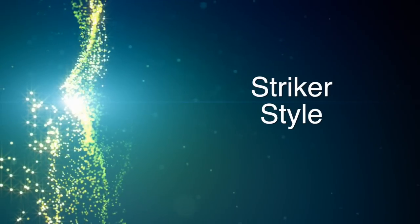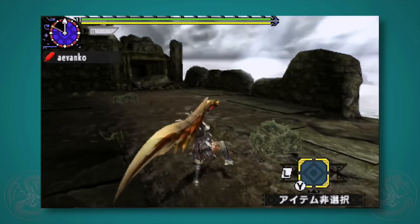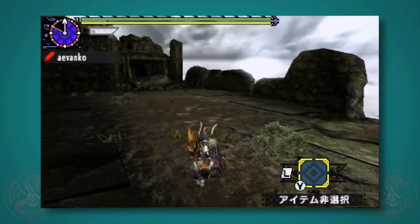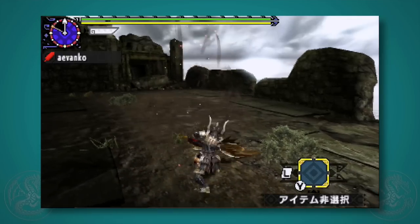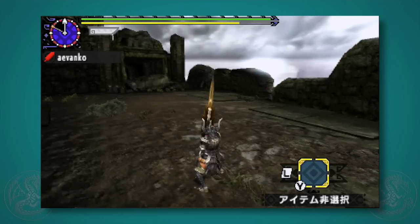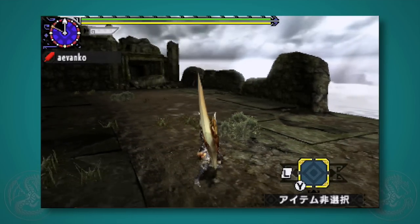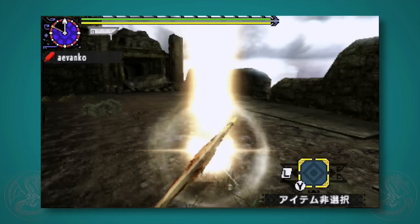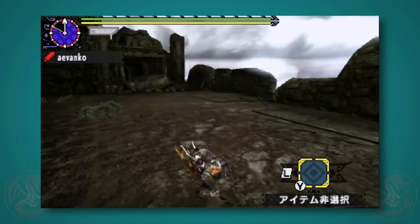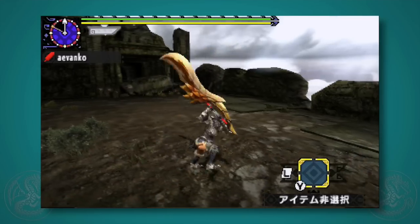Next up is Striker Style. The only difference between Striker and Guild is that you lose the entire strong charge — if you pull back, nothing happens and you go straight back into a normal charge. Because of that, you also lose the super swipe, including after the jump attack. Instead, you get to use 3 arts instead of 2. And if you overcharge the level 3, you don't get a downgrade in power, so you have a little bit more wiggle room to time it out.